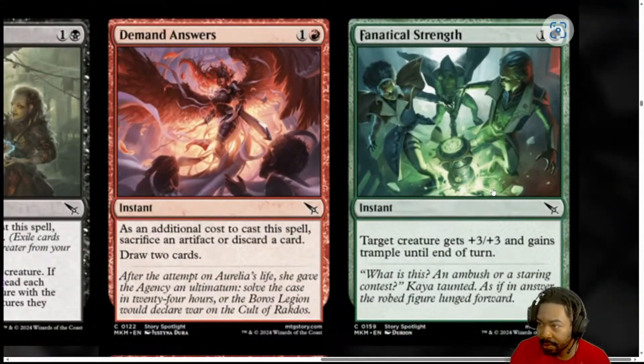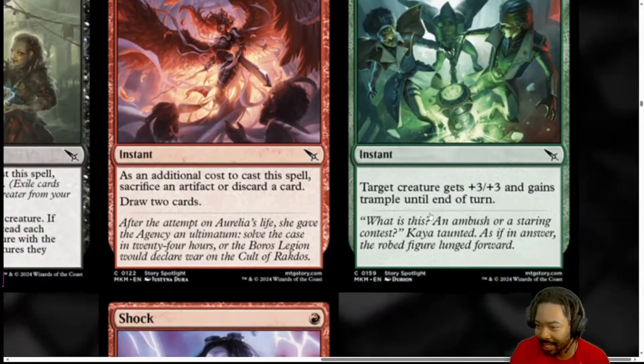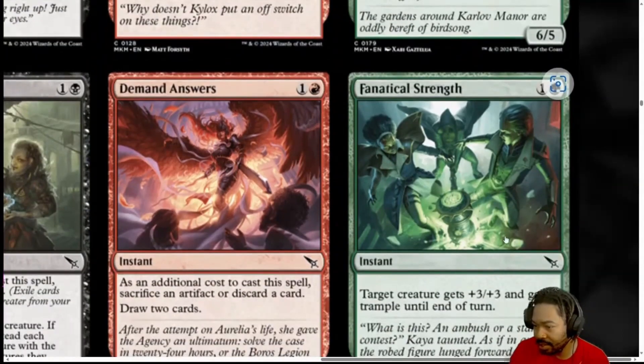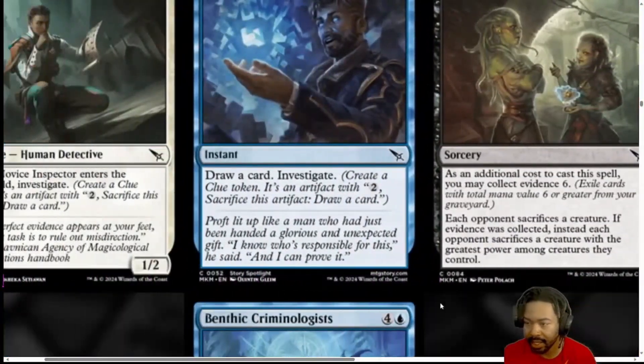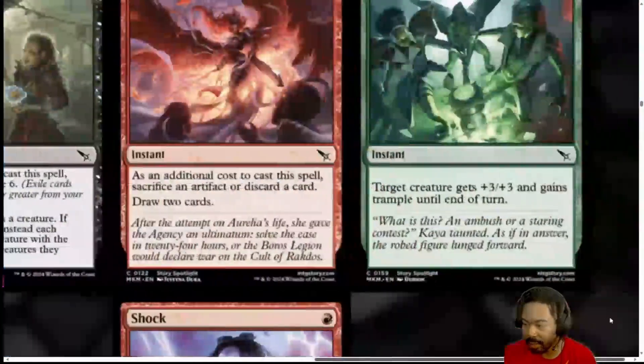Next, we have Fanatical Strength. 2 mana, 1 generic and a green instant. Target creature gets plus 3, plus 3 and gains Trample until end of turn. I'm going to give this a 2 as well. I think it's an excellent pump spell. Plus 3, plus 3 and Trample is going to win some games. Probably scales up to a 2.5. But it does take a specific moment, creature, and everything to line up — a Hexproof creature or the opponent not having removal. I'm going to leave Fanatical Strength at a 2. I think it's totally playable. It's not a bad card, but it's not by itself what's going to help you win the game.